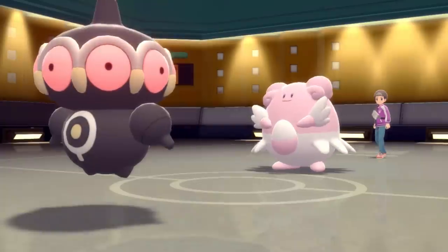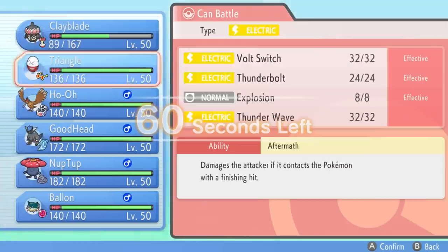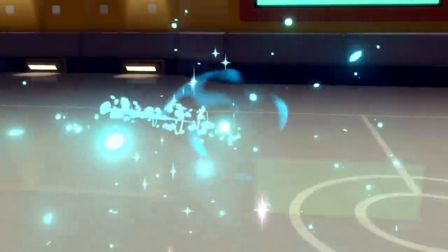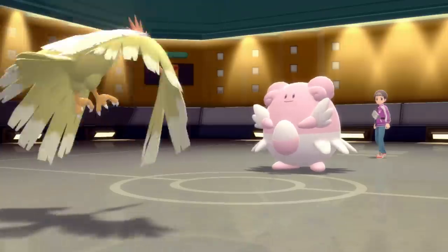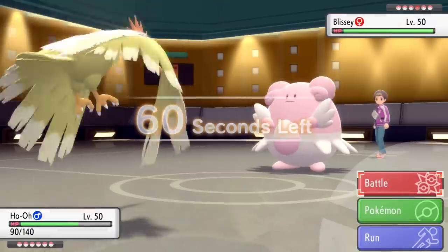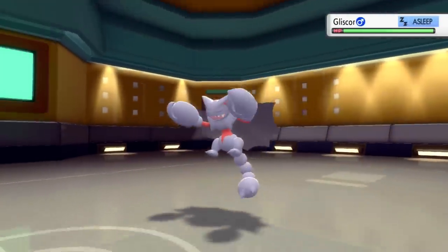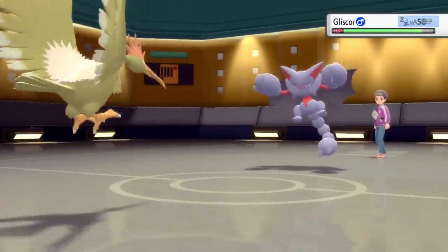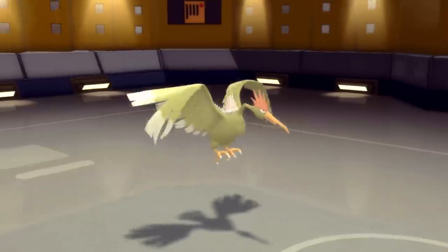He goes into Blissey — another super annoying Pokemon to deal with. Claydol doesn't have anything useful here, so I switch into Flareon, a choice-banded version of Ho-Oh that hits pretty hard and enjoys eating eggs. He goes for the seismic toss, which Flareon doesn't care about. I expect a switch based on his play style, so I go for the U-turn to get a pivot and build momentum. He ends up going right into the sleeping Zubat.